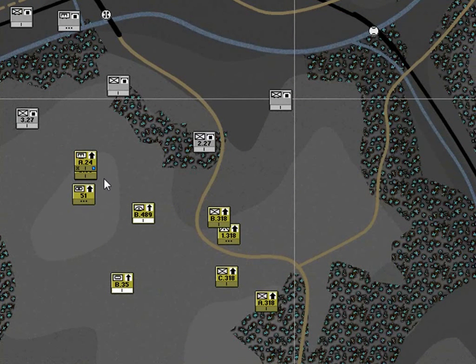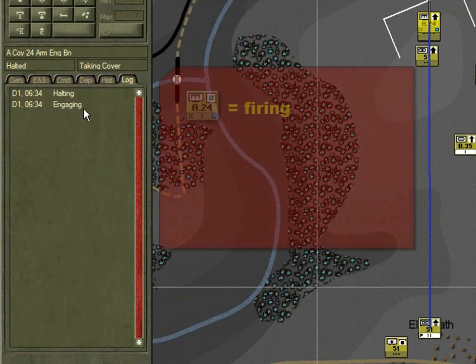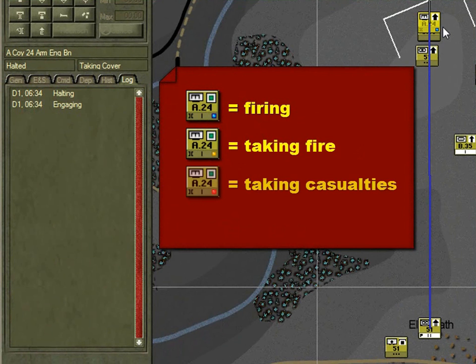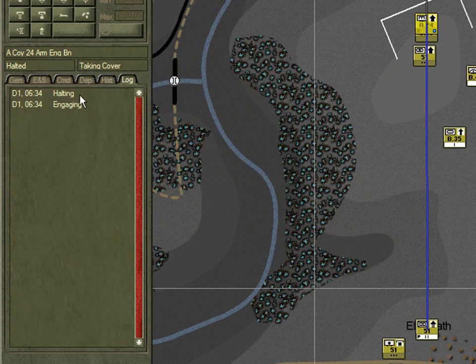Pause the game on first contact. Note A Company 24th Engineers has a blue engagement indicator at the bottom right of its icon. Select A24th, go to its log and we can see here that it's been engaging. A blue light means the unit is firing. If we see an orange light it means the unit is taking fire. A red light and it's receiving casualties. A white light means some of its men are surrendering, which is not good. Note in the log for A Company that it's halting, which means it's reacting. Halting is a route status. Hit the F2 key to show the route status in the unit information box.